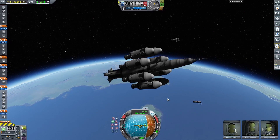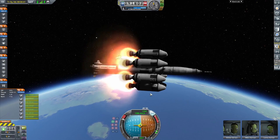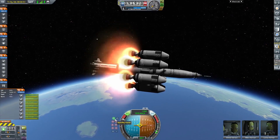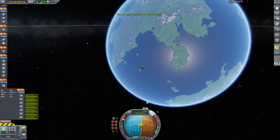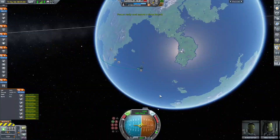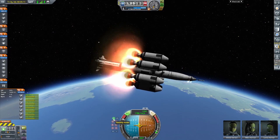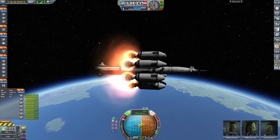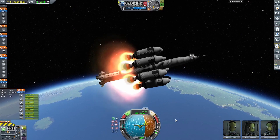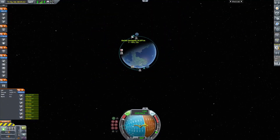Now we are coasting to apogee and we're going to transition here in a second. We fire up those Rhino engines, producing an insane amount of thrust, but it is also very unstable. For some reason the Rhino engines were pushing it downwards even though there was an equal amount of thrust on every side. It was very difficult to get the orbital inclination burns right because of how off the Rhino engines were. We're almost completed with the burn — I had to keep RCS on because of just how unstable these Rhino engines were. You can see it's pitching up way higher than it should have been. And orbit has been achieved.